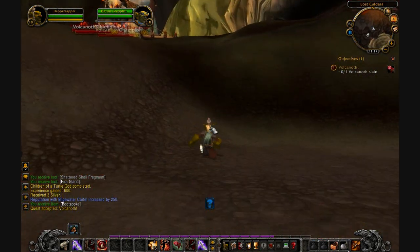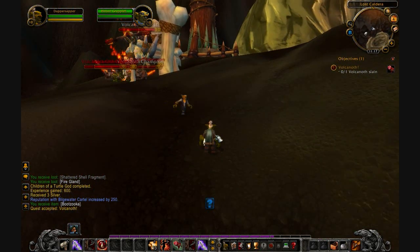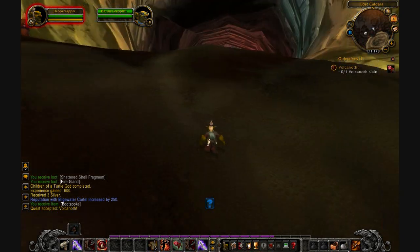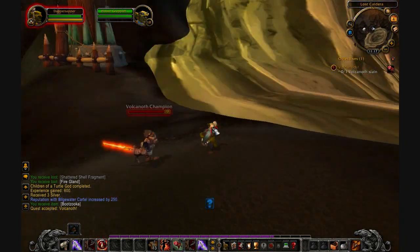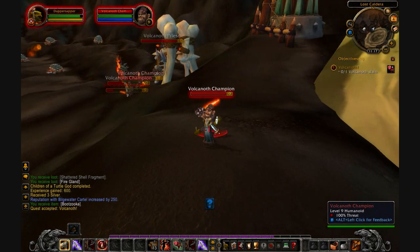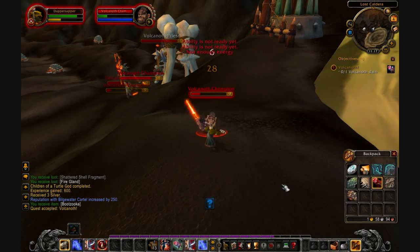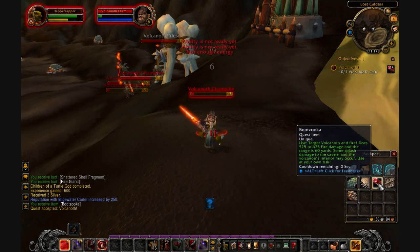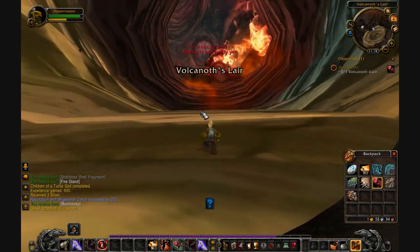Looks like there's a bunch of Vulcanoth. What are those — Vulcanoth champions? There's Ace. What is Ace doing there? No wait, that was the doc — I can't tell these goblins apart anymore, they all look green to me. All right, there's my bazooka. Kill this guy with this giant fire sword. Wow, that's awesome.